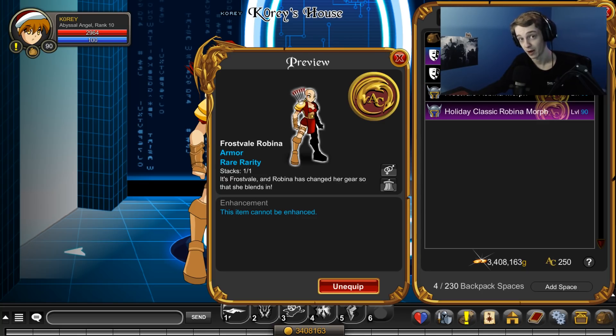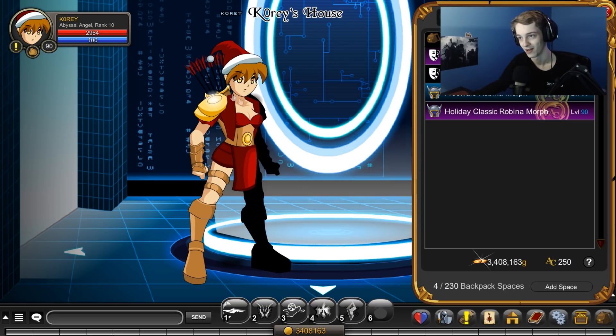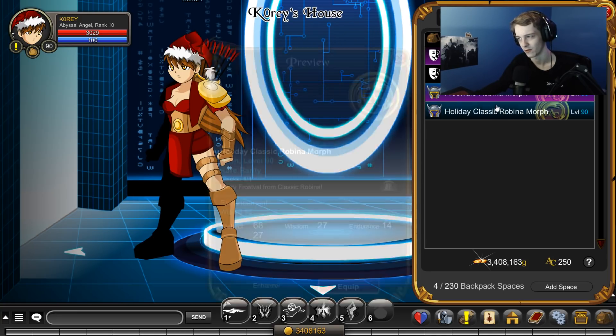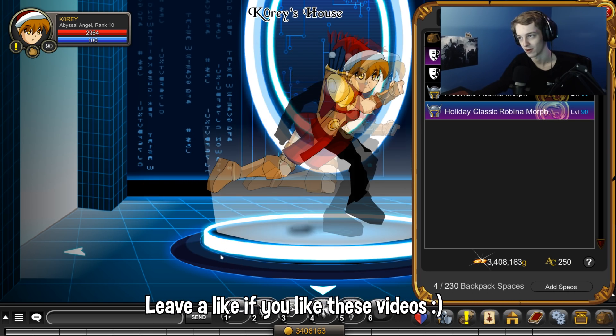They are AC tagged rare, so make sure you pick these up before they're gone. Two different helmets: you got this one, which you can clearly tell is an A-Ranks helmet right there. It's got long hair in the back — pretty cool. Robina does have long hair.